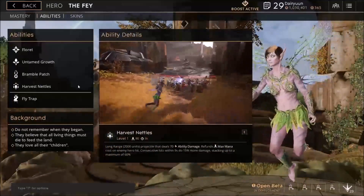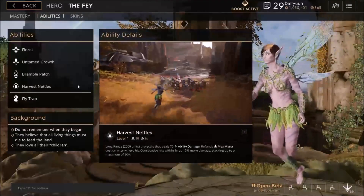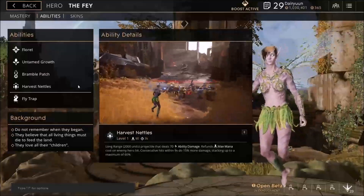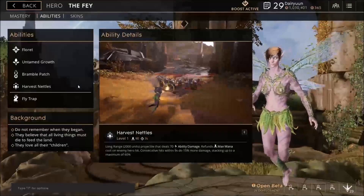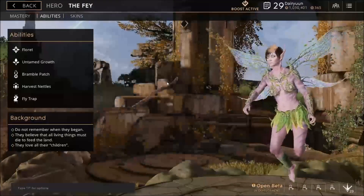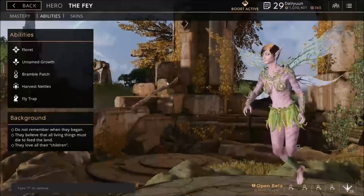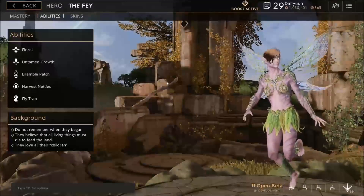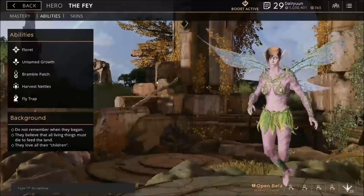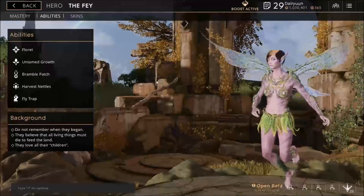Her E is Harvest Nettles. Long range, 2,000 units, deals ability damage, refunds maximum mana cost, and you get a bonus. If you hit again within 9 seconds, you do 15% extra damage, stacking up to a maximum of 60%. So if you hit 4 times in 9 seconds with Harvest Nettles, you can do some serious damage. Most of the time I don't max this very early - it's the last one I max. We'll pick that up at level 3 just to have a value point for sniping.